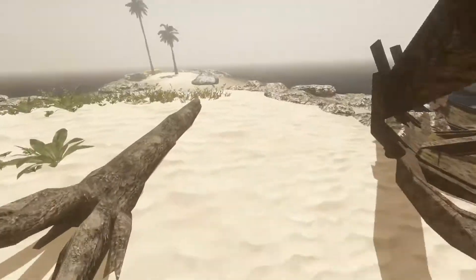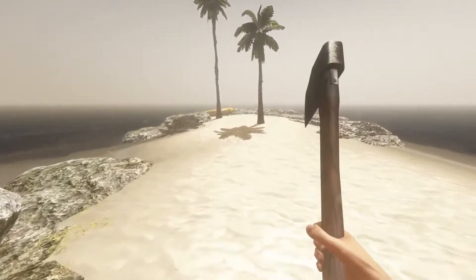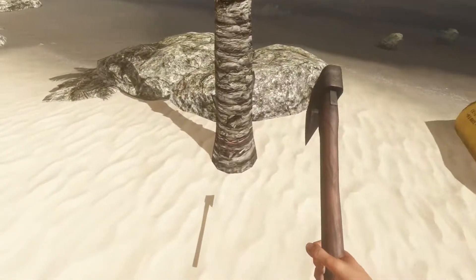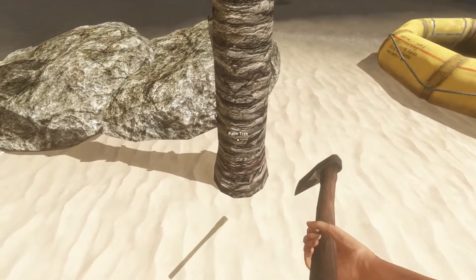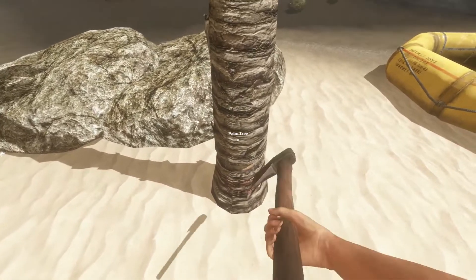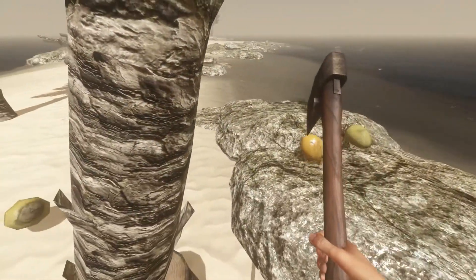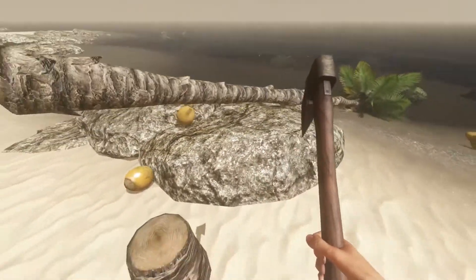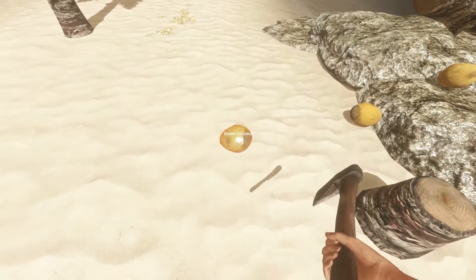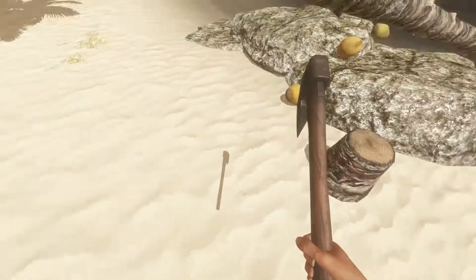Yeah, it looks like we're going to be taking back some wood with us this time. Better check out the barrel and all that. Let's just chop this down here. I've got no idea how I can influence the way at which this palm tree falls, so I'm just going to chop it from this side and hope that it falls not into the ocean — basically. No, it's falling into the ocean! No, no — push it! Well that actually kind of worked. Let us feed ourselves as well, may as well while we're here. There we go.